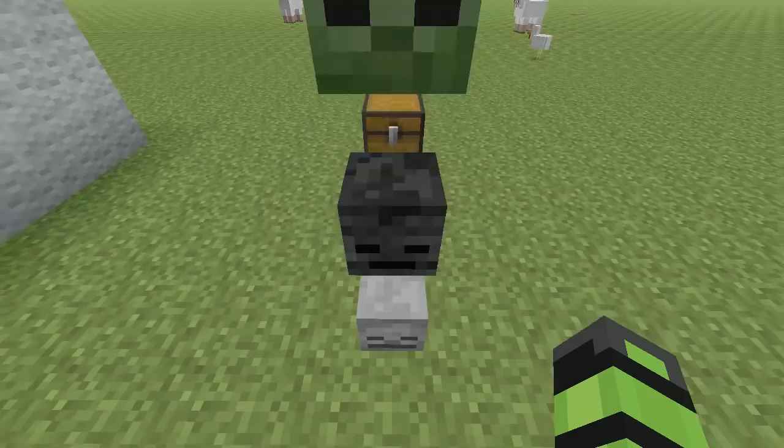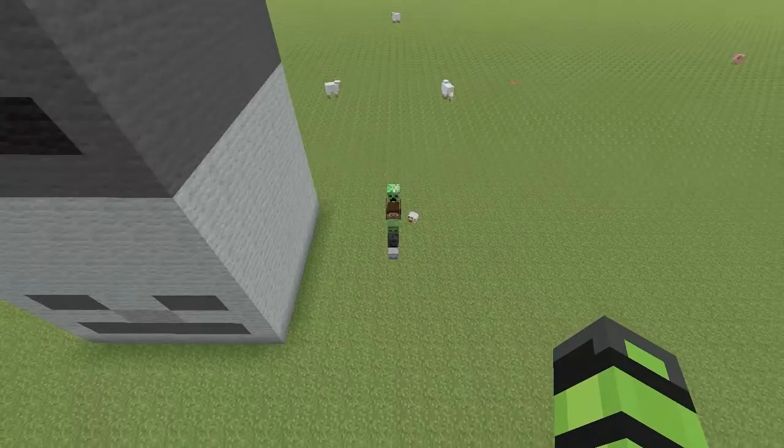I have no idea what this is, can you please explain this to me? So what you do is, you take all the heads in Minecraft — oh, those heads kinda look like shit together.